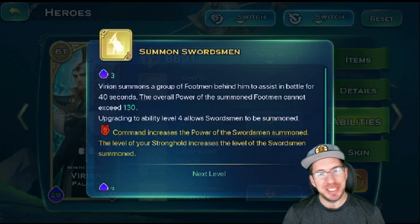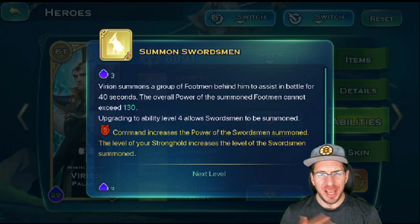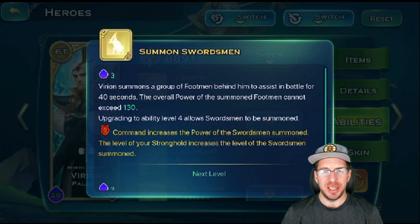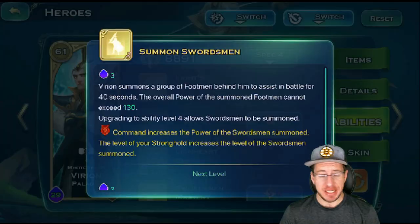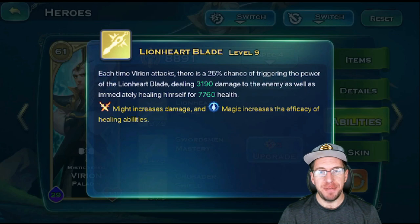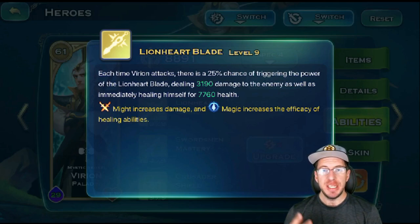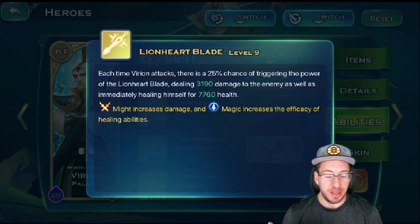Next we have Summon Swordsman. This is not really a good skill — the only time it's useful is during the Dragon Abyss, and maybe if you're playing Lich, but I can't justify it at all. Just skip this skill unless you're going to Dragon's Abyss, then max this one out. Then we have the Lionheart Blade. Every time Virian attacks he has a 25% chance of dealing additional damage and healing himself. It's a fantastic skill overall and will give him more sustain — say he's in his bubble taking reduced damage, this will help heal him up so he'll be alive longer.